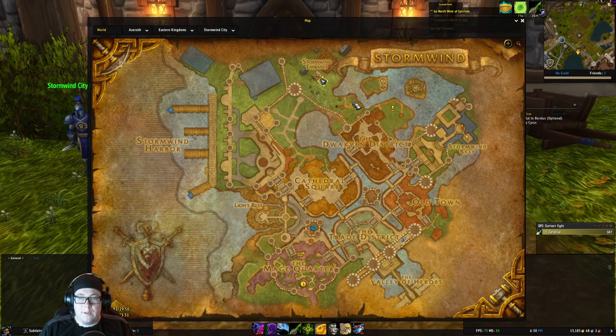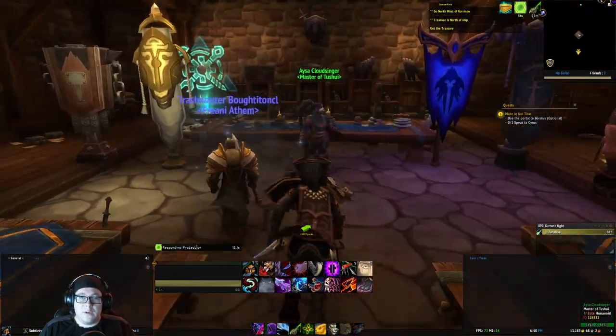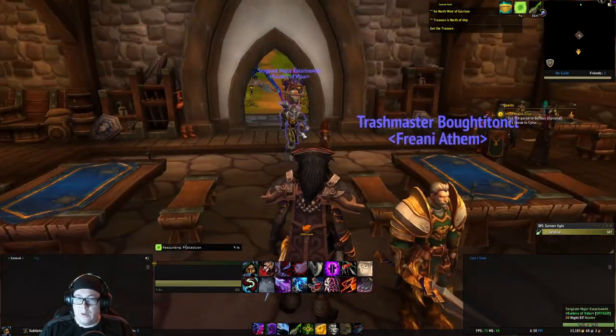All right, so the first thing we want to do is come to the Stormwind Embassy and talk to Asa Cloudsinger to get the quest Made in Kul Tiras.